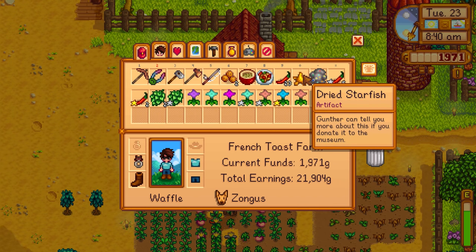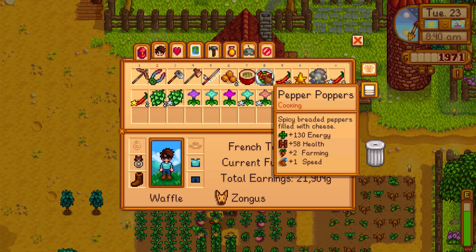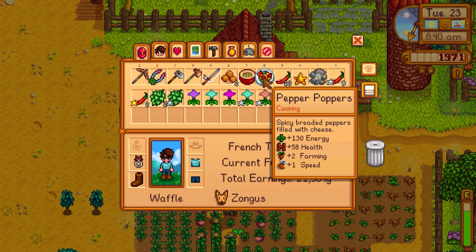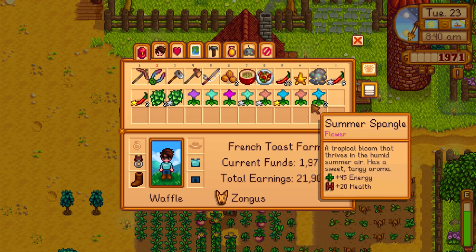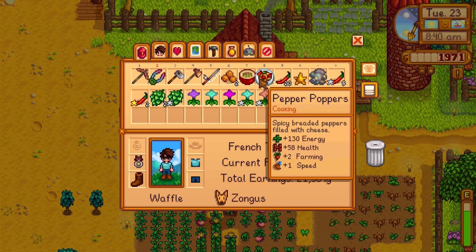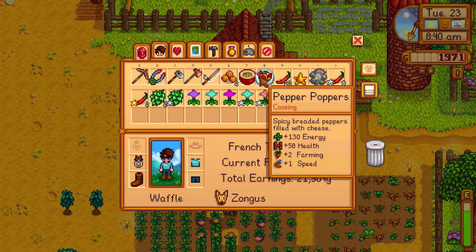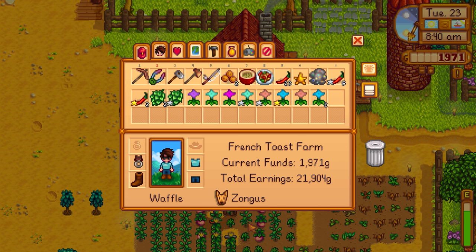Last episode we got a dried starfish — we need to give that to Gunther — and we also got an omni geode. I want to use some of the food here too. My energy is only down about 57, so I don't think I need a full restore, but I might eat a pepper popper since it gives plus two farming and a speed buff.